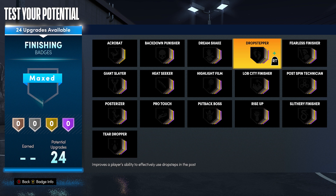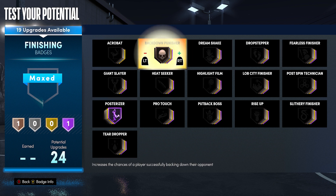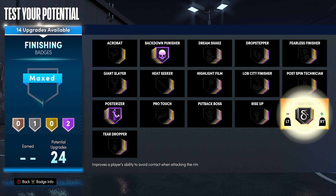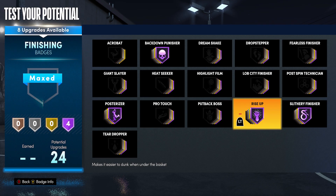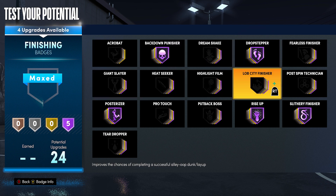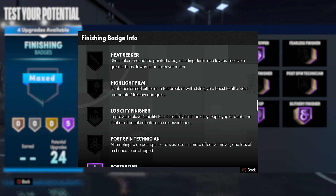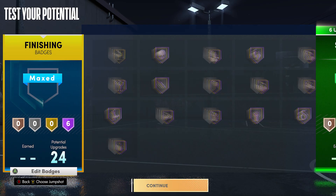With the finishing badges we're gonna go posterizer, of course. We're gonna go rise up because when you're under the paint you want to get consistent standing dunks — you don't want your guy to do a standing layup since we didn't upgrade close shot. Back down punisher: anybody who doesn't have strength or interior defense is getting knocked around in the paint. Slithery is just gonna help with those contact dunks when you're driving. Drop stepper or post spin — whichever one you want to upgrade — you can even upgrade both, but I'm gonna be doing drop steps. Heat seeker is just gonna get your takeover quicker if you want to get the post takeover as fast as possible.